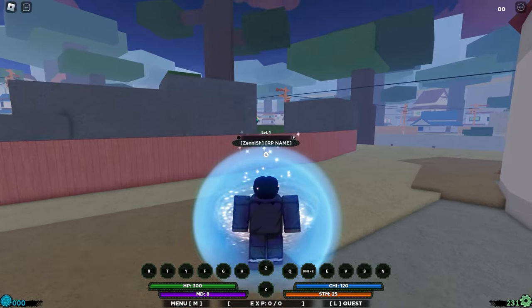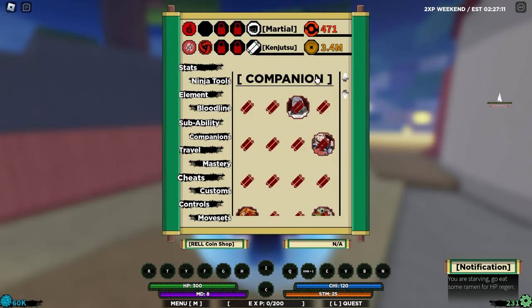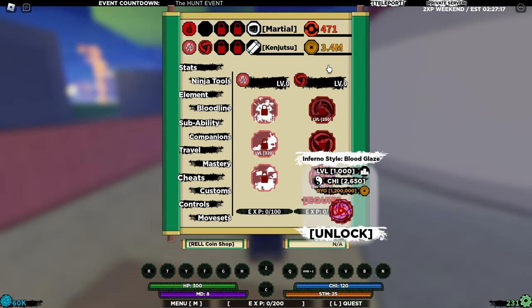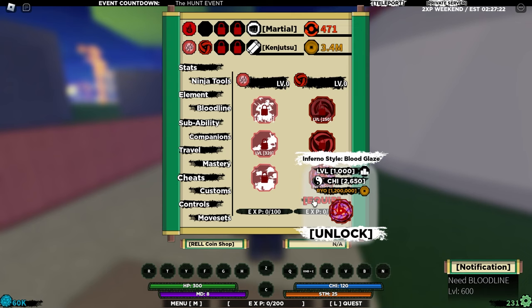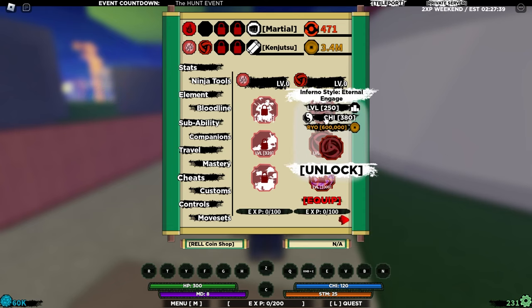So let's go to Village Ember. Here we are in Village Ember, and if you press M we can go to Bloodline and see we've got our Bankai Inferno right here. It's pretty expensive, so that's why I saved up a lot of Ryo. We also need to get the mode, so we need to get the bloodline auto to level 600. I think that's the first form - there might also be a second form, which we'll unlock in today's video.